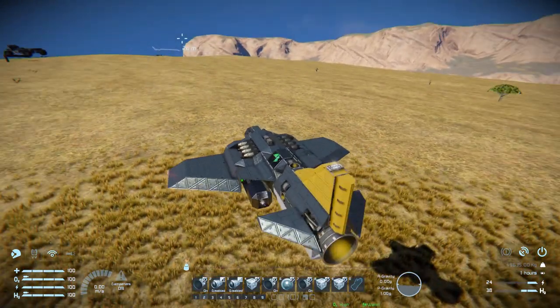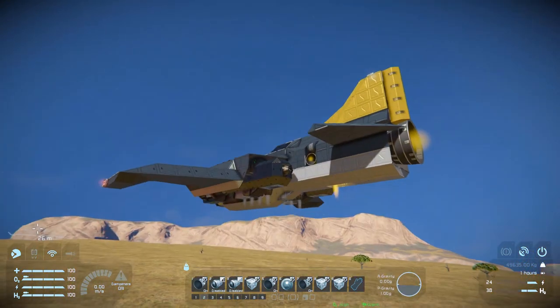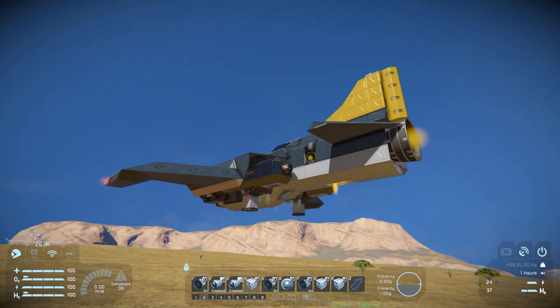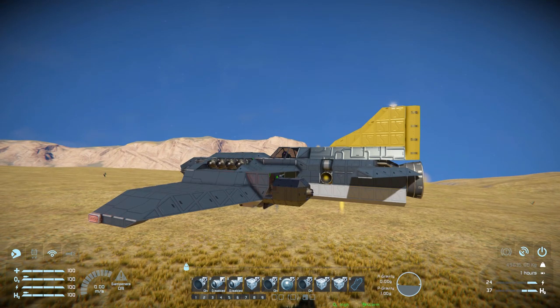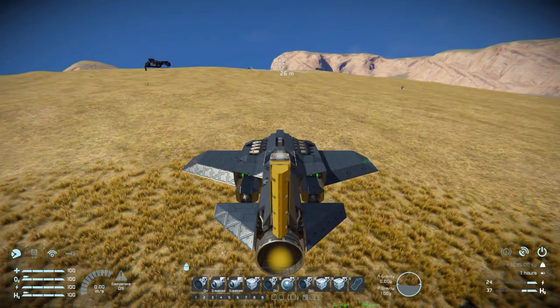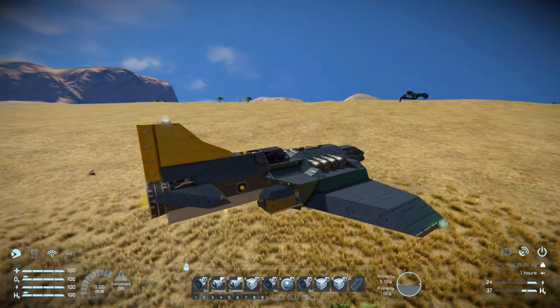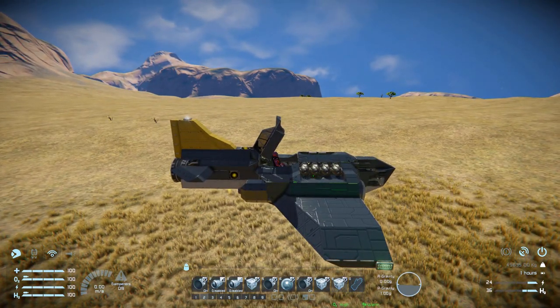On Tab 2 it's largely the same setup with a few differences. Number 1 toggles the hydrogen thrusters — up, down, left, and right — on and off in case you don't need them. Numbers 2 and 3 are thruster override, number 4 is landing gear again. Number 6 is reverse thrust for constant cruising, and number 7 is for the large thruster at the back. Number 8 locks and unlocks the landing gear, while number 9 is the unique one: it opens and closes the canopy to allow you to get in and out of the ship.